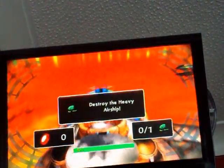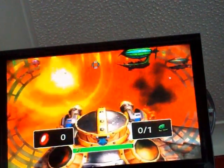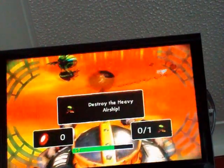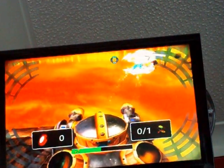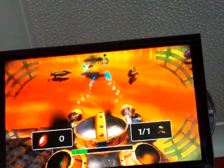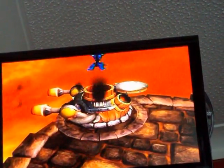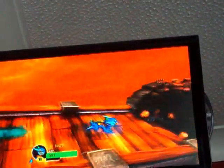Now I've destroyed the elite airship — the heavy airship. When it comes up, there it is. Now rapid fire. The heavy airship again. Destroyed it. This comes flying down, crashes into the gate like before. Sorry about that. Come along here.